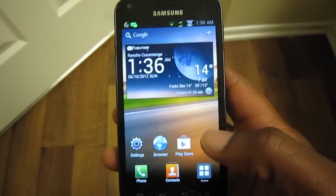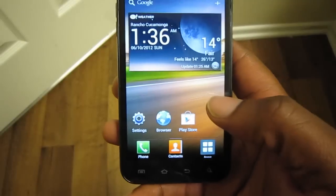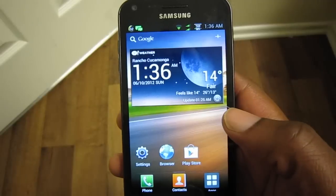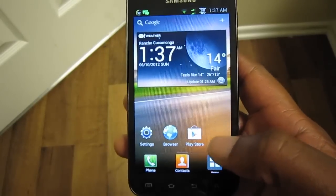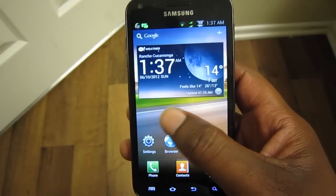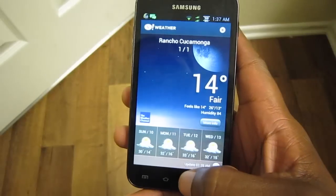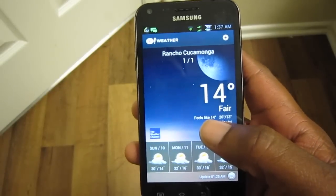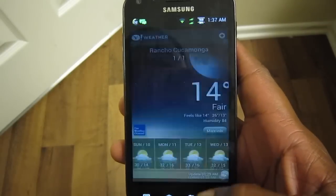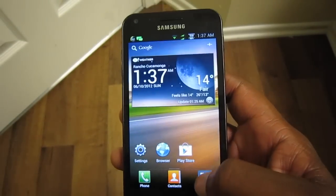This ROM is sort of a hybrid between the Galaxy S3, the Epic 4G Touch, and some of LG's Android devices. First off, you can see the launcher — this is LG's launcher — and this is also LG's Yahoo weather widget. I really like it a lot; it kind of reminds me a little bit of Sense, but it's just clean and nice to look at, nothing too elaborate.